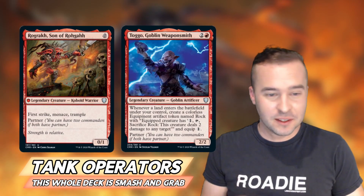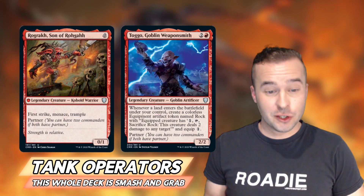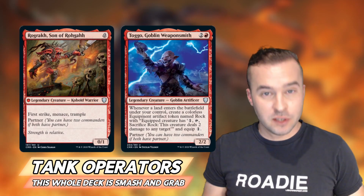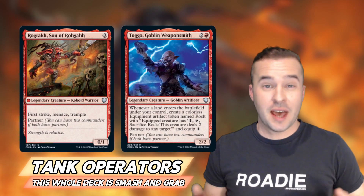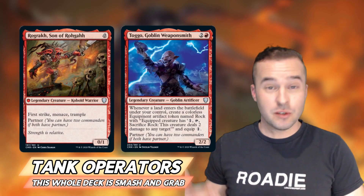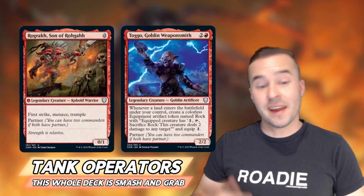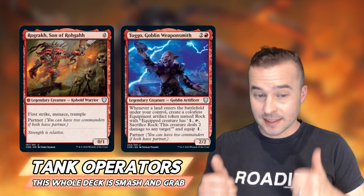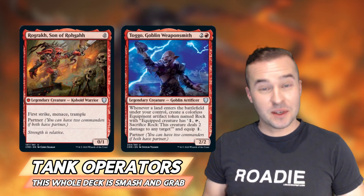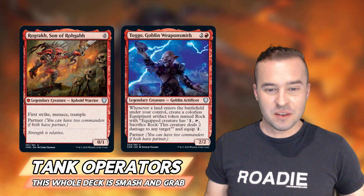Let's talk about our partner commanders, starting with Rog. Rog has zero converted mana cost, First Strike, Menace, and Trample. If you've never built Voltron, one of the things you're always looking for in your early game creatures is keywords, because you're going to try to boost power and toughness using different pieces of equipment. Simply having First Strike, Menace, and Trample on a free creature is exactly what you want in a Voltron deck. With Togo, this is one way we can really power up that power and toughness or end up with a crazy board state.